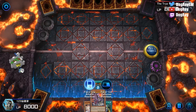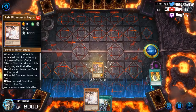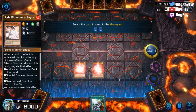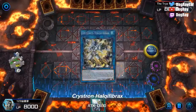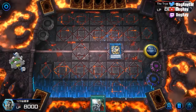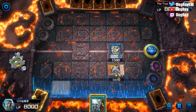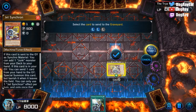I'll summon this one, then Noble Summon Ash, summon Hawkey Firebacks, and use Hawkey Firebacks' effect. Then summon Jay Synchrone and use Jay Synchrone and Hawkey Fireback to make Aurodome.